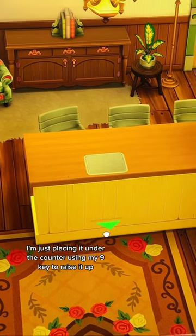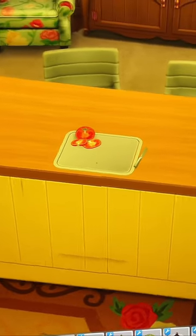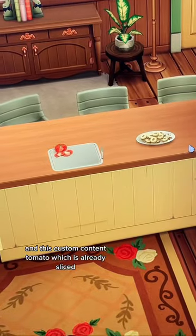I'm just placing it under the counter using my 9 key to raise it up. It does kind of look like a cutting board, but just for some finishing details I've added a knife from debug and this custom content tomato which is already sliced.